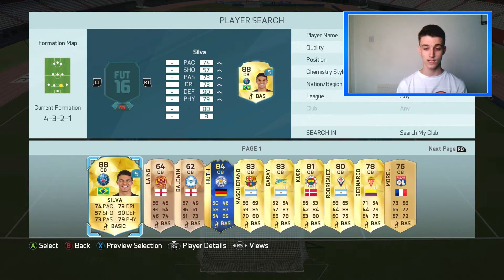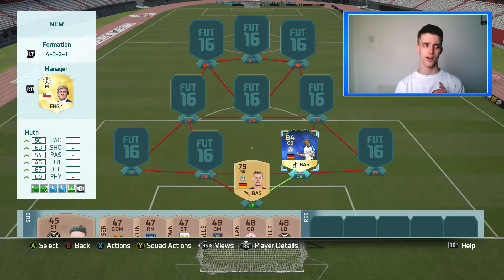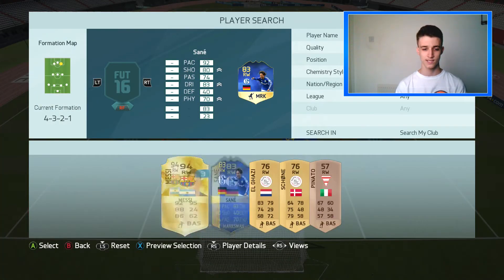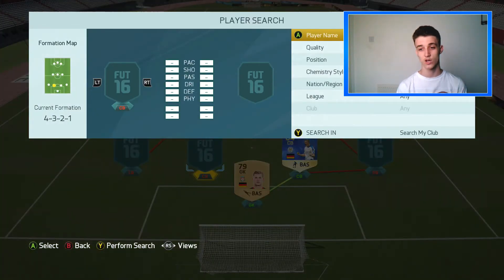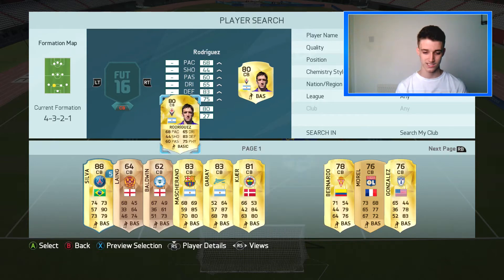Moving to centre-back, the first one we go with is actually an untradeable — it is the Team of the Season Robert Hooth. For replacement options, I'm pretty sure you can get Merdersacker or similar. Robert Hooth just needs a German centre-back in the Barclays Premier League. You can actually switch up this team even more. As you can see we've also got Sane — you can replace him with any Bundesliga German right winger; I would recommend Belarabi.